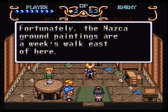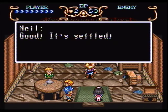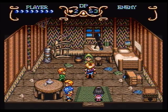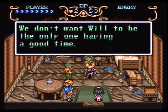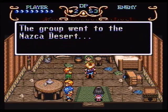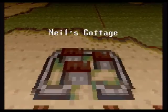The Nazca ground paintings that are somehow figuring into this are visible from here, so do you want to go? Sure, why not? Actually, the Nazca lines have a real-life parallel. If you go Google those things up — N-A-Z-C-A — you'll find them in Peru. And the one in the game bears a striking resemblance to its real-life counterpart, so that's kind of interesting.